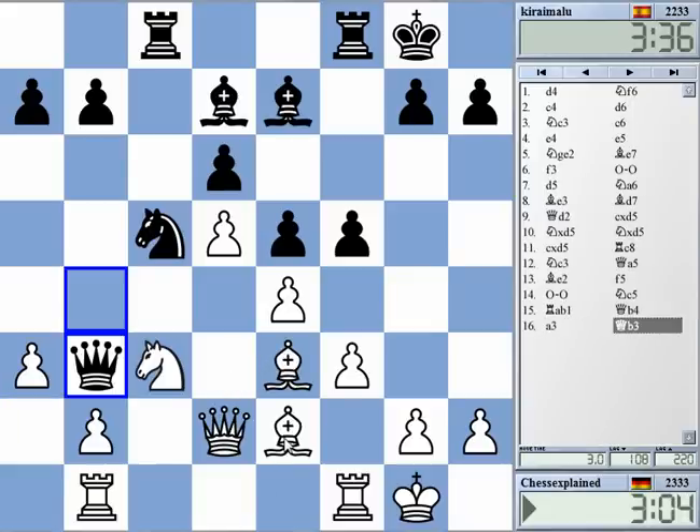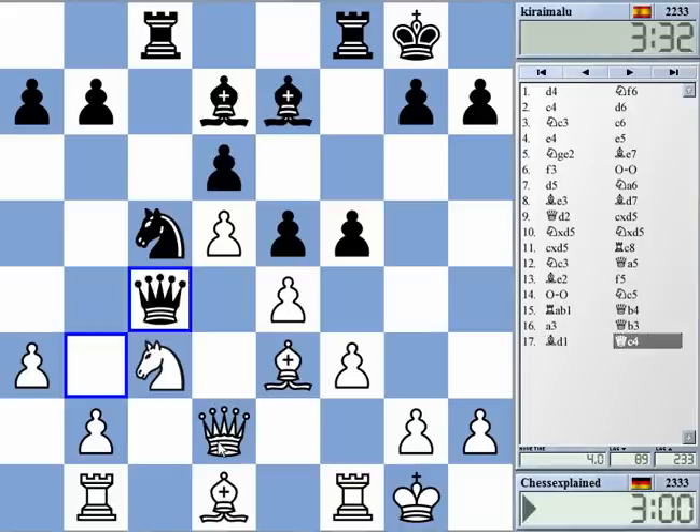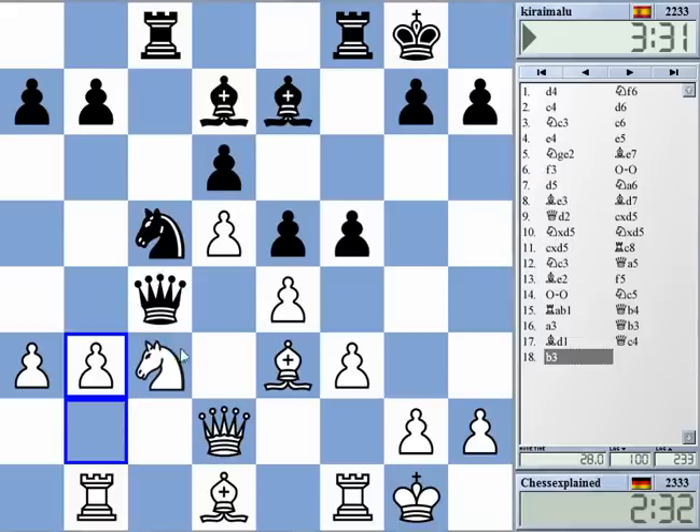Bishop d1, queen a4. Let's see — do I have something better here? The question is, what about b3? B3, queen moves to a6, and then b4. This is all a bit shaky for white, but I'll try it.